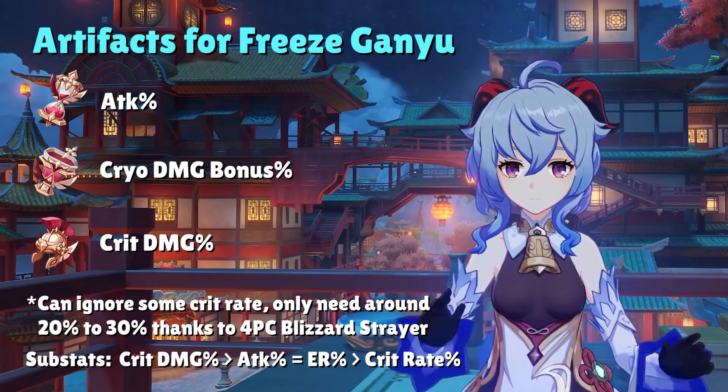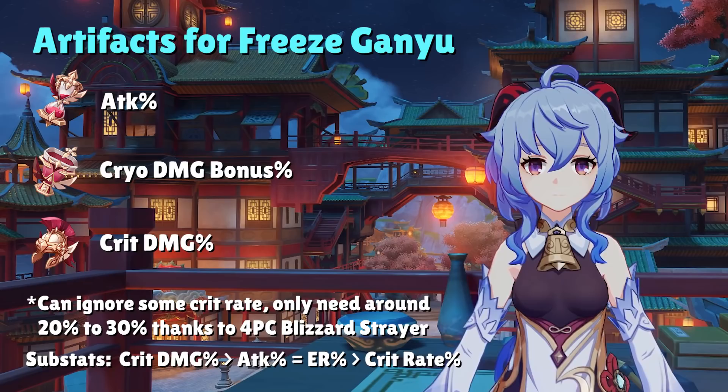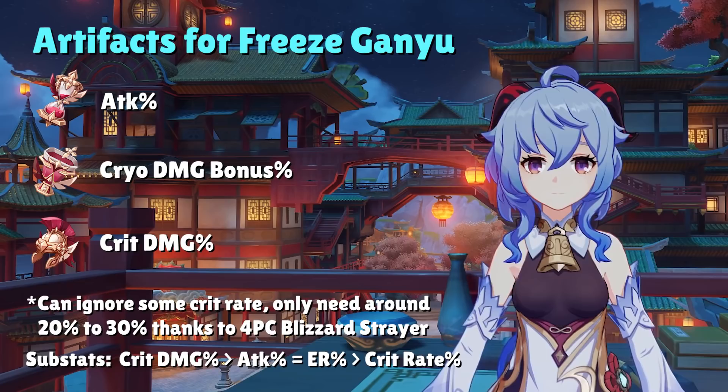Elemental mastery is useless for a freeze Ganyu, so our main priorities in artifact substats are going to be crit damage, attack percent, and energy recharge. If you do want consistency against non-frozen enemies, aim to get around 30% crit rate on Ganyu, because with 20% crit rate from her ascension talent and 20% crit rate from the Blizzard Strayer set when enemies are affected by cryo, that should give you a nice chance to deal consistent damage even if you can't freeze the enemy.